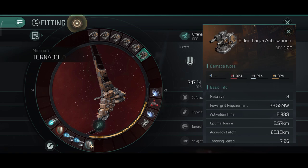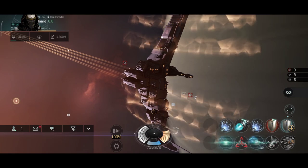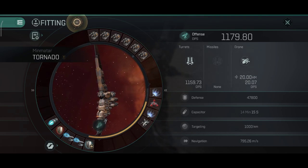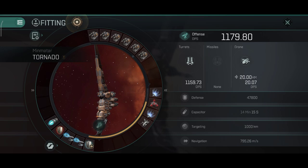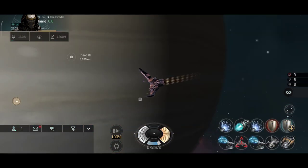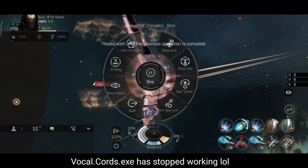Especially if targets are webbed, and I'll definitely try both turret types out. Simulating the autocannon fit gives 1,179 DPS on the Tornado, which is not bad. Keep in mind this is the test server and I don't have access to any rigs — with rigs I'm sure I can get that up to 1,500 or even 1,700 DPS, but 1,179 is decent and it's performing really well.